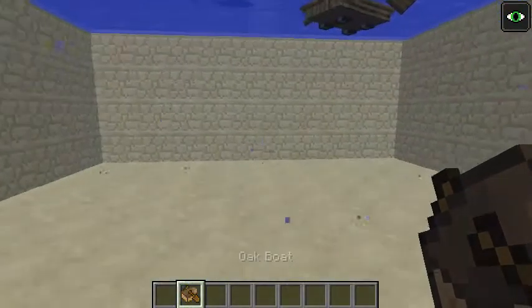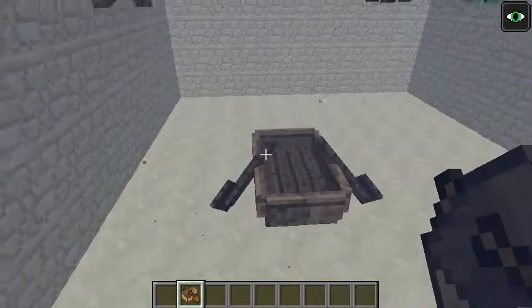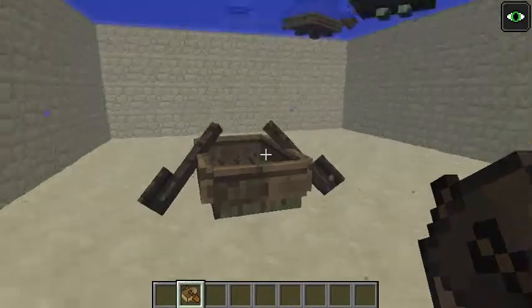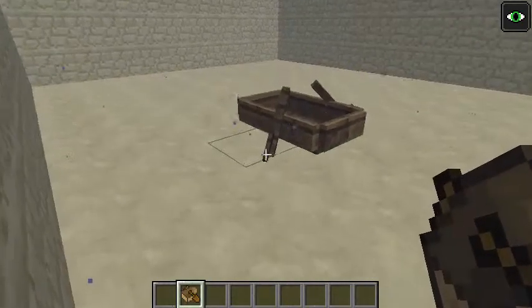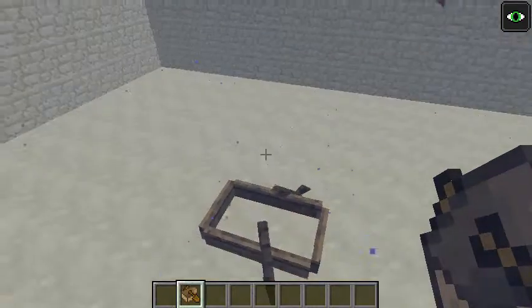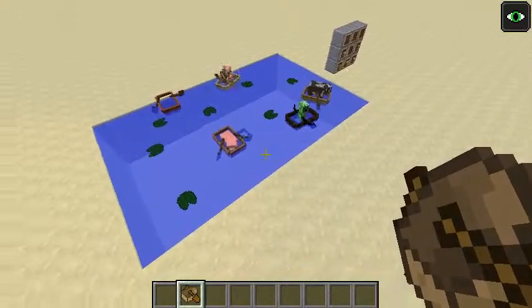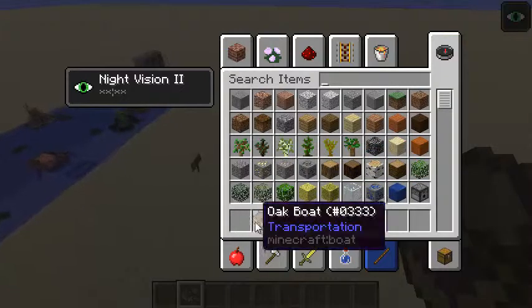Another funny thing is if you spawn a boat underwater, it stays underwater — they don't float to the top like older boats. Whoa, that one's actually sinking. RIP boat. So I think that's it for boats.